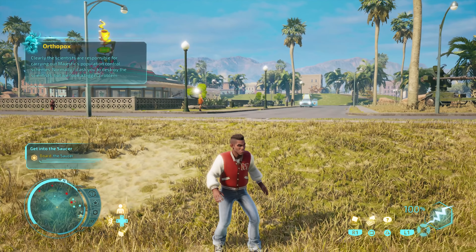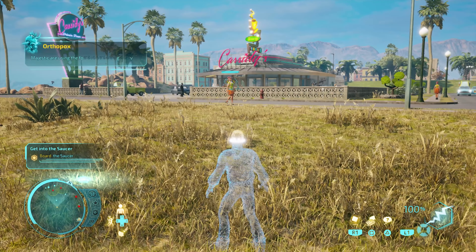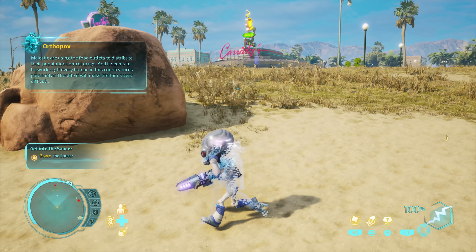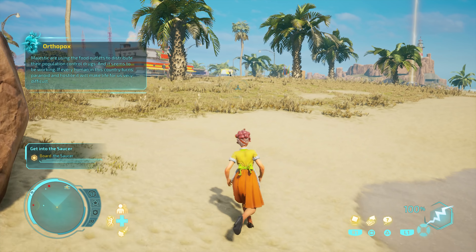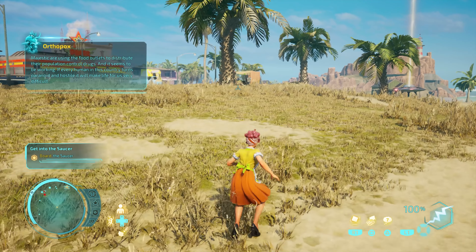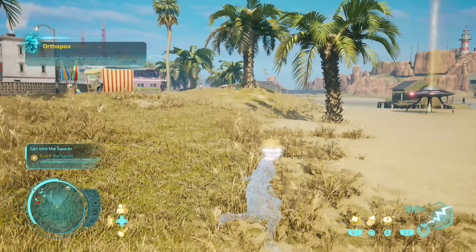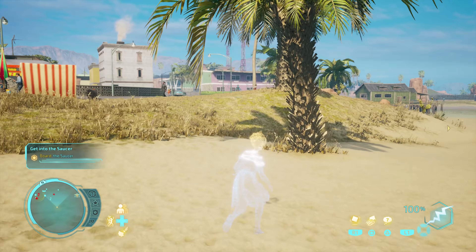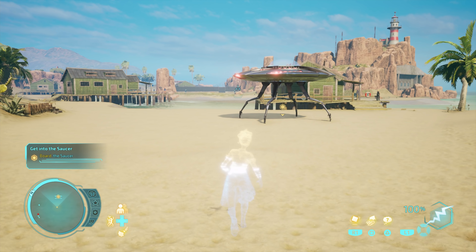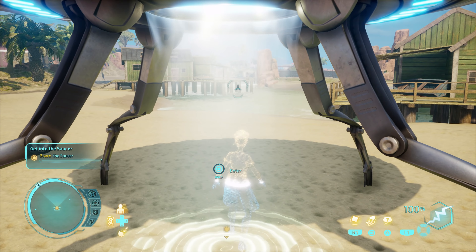Normally I'd ask you to destroy the scientists, but we have a bigger problem. Majestic are using the food outlets to distribute their population control drugs, and it seems to be working. If every human in this country turns paranoid and hostile, it will make life for us very difficult. Pull the saucer — I feel like we're about to destroy the facilities. We could try and maybe change the formula to what we want — would that not work?